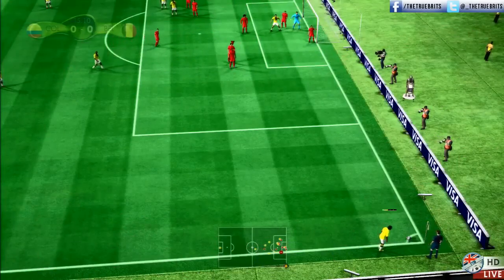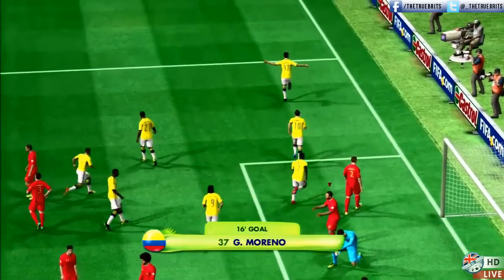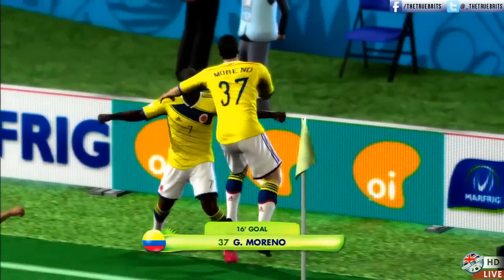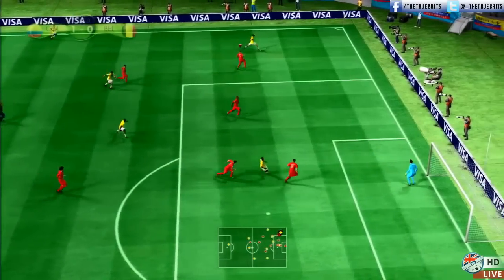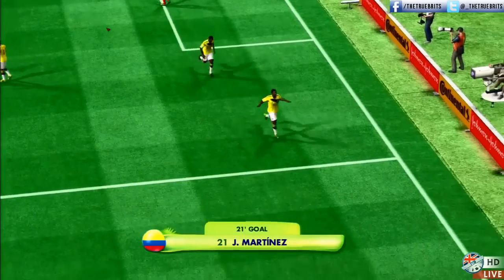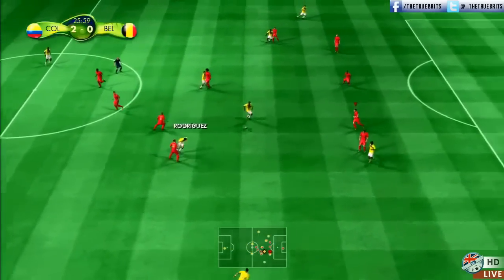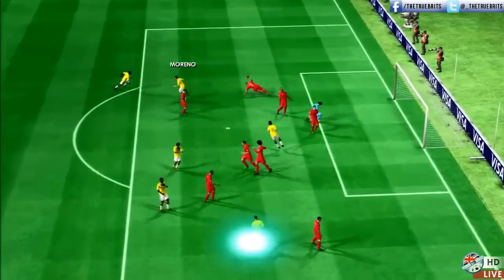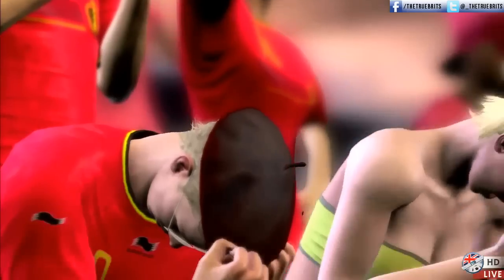Chance to swing this one in — the first corner of the game. Rodrado whipping that one in, lovely ball and Marino makes it 1-0, 16 minutes played. It is the South American side who take the lead — a bit of drama, as is always needed in a World Cup final. Rodriguez with a chance to swing this one in — not a bad delivery and that's number 2. Martinez gives Colombia a 2-0 cushion. Falcao plays the short one to Martinez, Rodriguez back towards Martinez — Ramos — that's a lovely ball — oh it's number 3! Marino grabs his second and this is an absolute nightmare for Belgium.